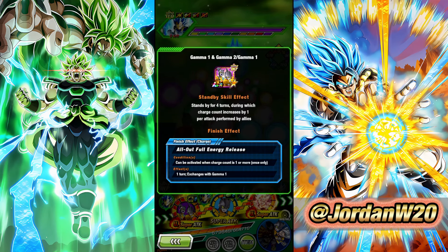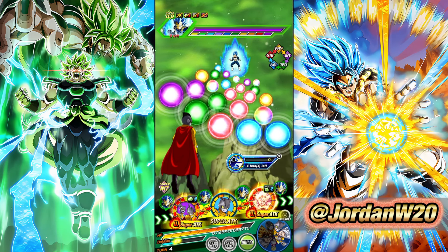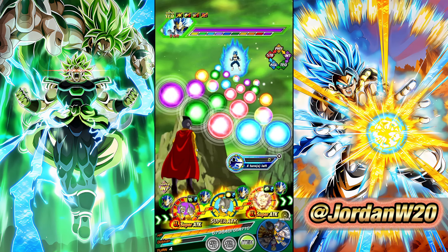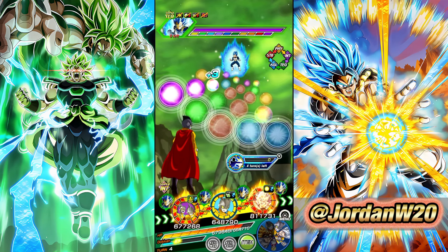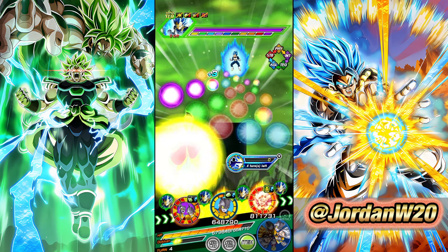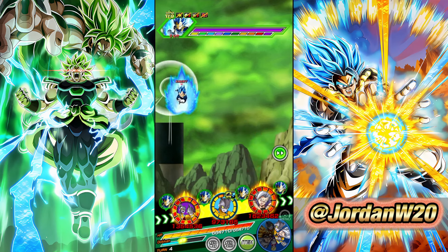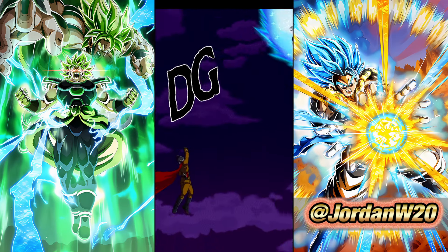It can be activated when the charge count is one or more, and per attack performed by allies the charge count goes up. Now that they're in their standby, they have straight up 250% to stats and 50% damage reduction — pretty good. They get 50% attack and defense when attacking, they're still giving the superheroes, joint forces, and defenders of justice support. They have a 30% chance to crit and launch an additional super attack up to two per Int Ki sphere obtained. We really want to grab those Int orbs.